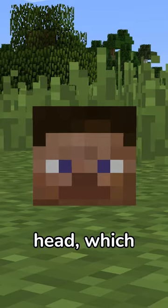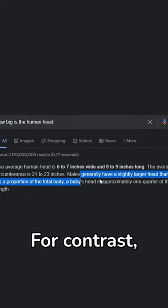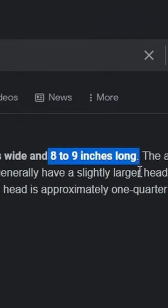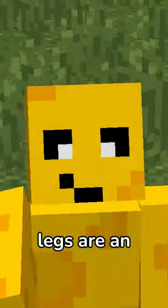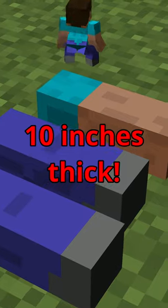Let's start with his head, which is about half a meter or 19 inches big. For contrast, the average human head is about 9 inches big. His arms and legs are an astounding 0.24 meters or about 10 inches thick.